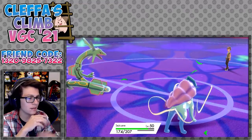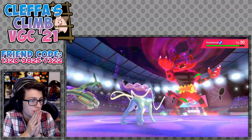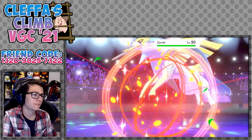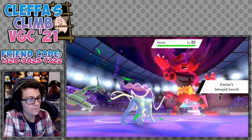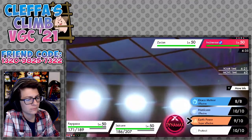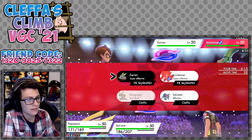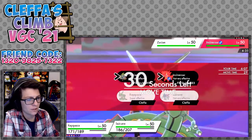Okay, what comes in? Honestly maybe they should have protected electric Regieleki there. That's two turns of Incineroar being Dynamaxed — what comes in? Seismin? It's a shiny Seismin! Seismin can set up a sub right now, right? Well, let's just go with the Earth Power. Earth Power, Earth Power, Icy Wind.